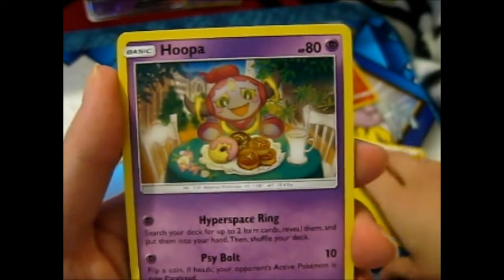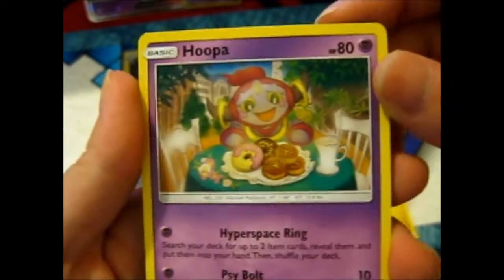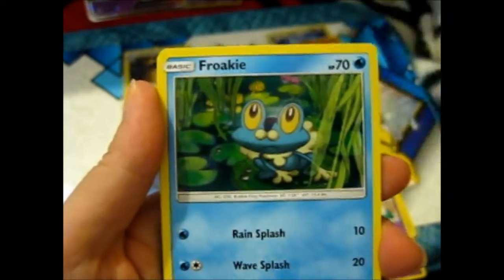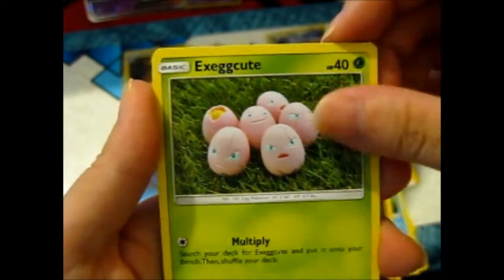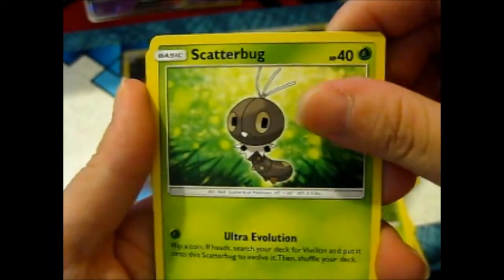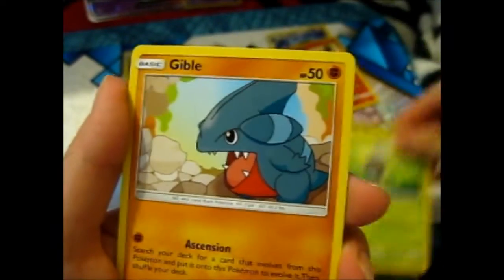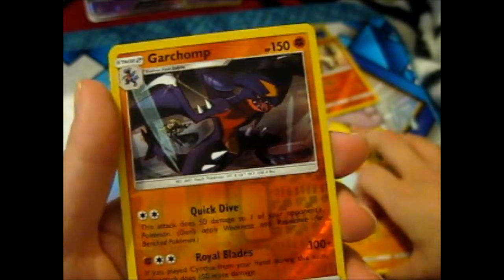Magneton, Hoopa — with the donuts — Lysandre Labs, Rookidee, Quagsire, Exeggcute, Scatterbug. Shoutout to my friend Next Toy Reviews. Gible, Garchomp Reverse.